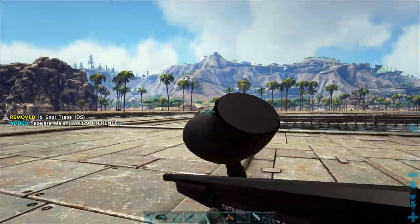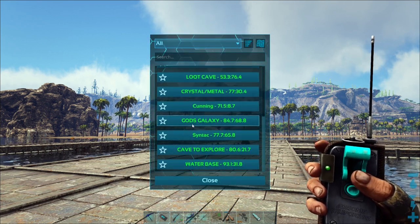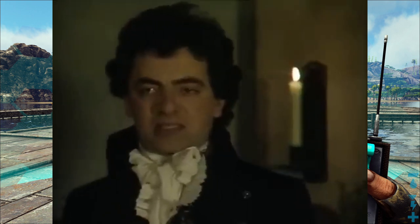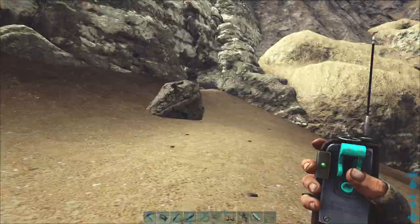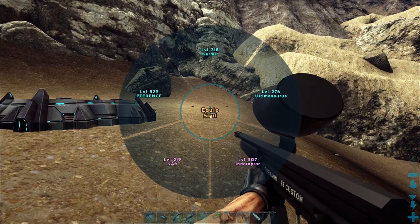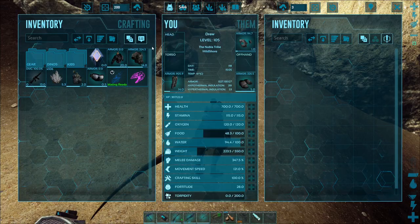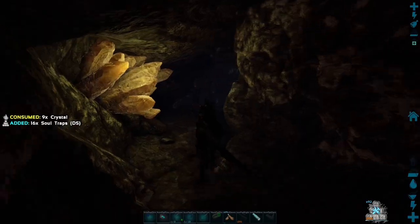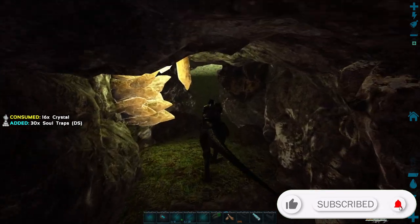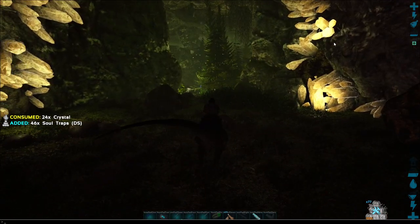We can use our awesome teleporter now to go over to - I've got the device on me - that cave that we wanted to have a look at. Cave to Explore - I've cunningly named it. I've got a plan so cunning you could put a tail on it and call it a weasel. Here we are. I should be able to use a creature in here as well, so we'll get out the Indoraptor. Put my chest armour back on. We didn't go all the way into this cave last time - we sort of went in just at the start. It looked like it was going to open up to a really cool area.